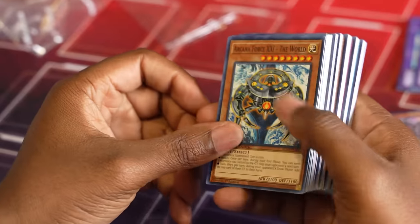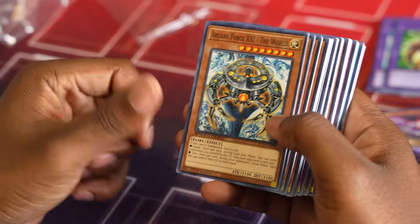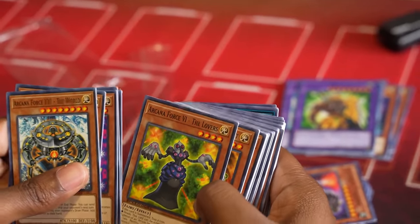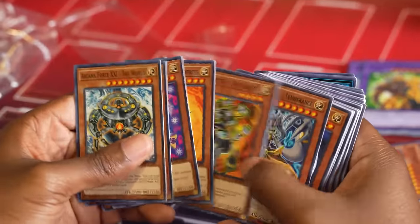That's cool artwork. Arcana Force XXI — the World. We're coin flipping, y'all. Arcana Force 0, Arcana Force 1, Arcana Force 3, Arcana Force 4, Arcana Force 6, Arcana Force 7. Was there no 5? And then Arcana Force 14.